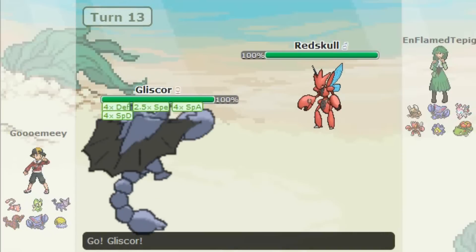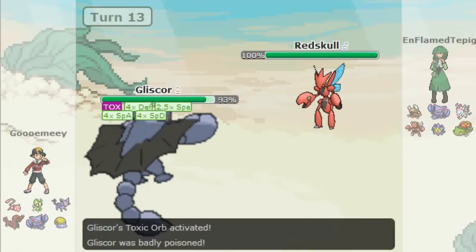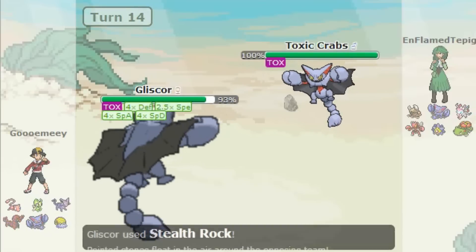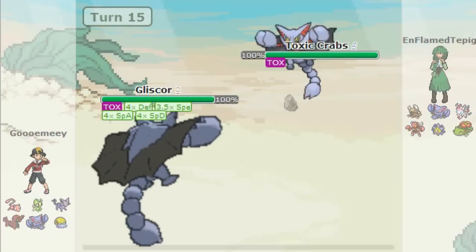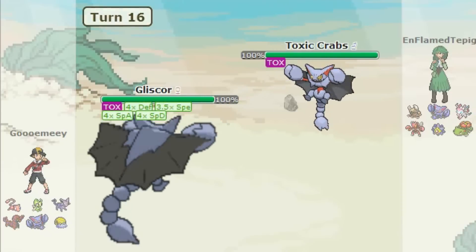You can see right here it does 48%, so that would 2-hit KO me. So I have to switch right out of there into Gliscor, which is already a natural tank. He decides he's gonna switch out into his Gliscor, and normally that would be a decent switch because he has Ice Fang, but I'm on 4x defense and his Gliscor isn't really that strong with attacking, as you saw earlier, so I'm just tanking that like a boss.